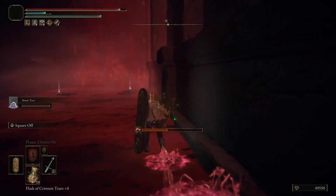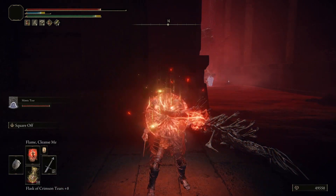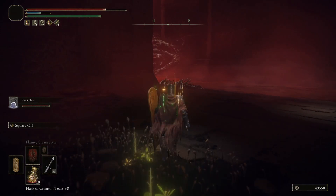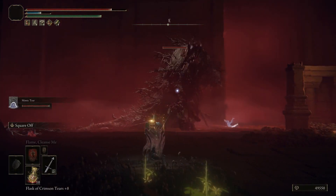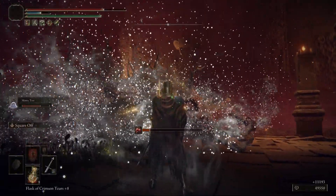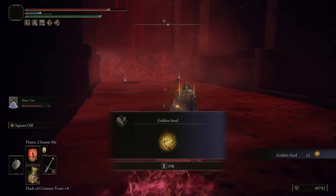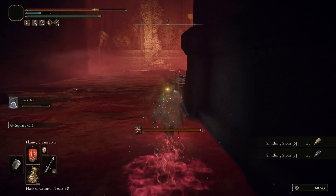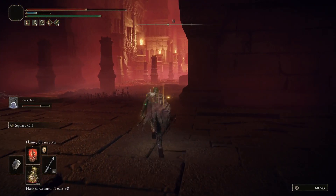Run forward, and once you get close to the items there will be a rumble — you might want to get out of there. It's another Ulcerated Tree Spirit. It might be good to back up just to not fight in the rot; this little square section is decent for a fighting arena. Once you take them out, you'll be granted a Golden Seed, and you can then safely head in to get a Smithing Stone 6 and a Smithing Stone 7. Pop Flame Cleanse Me and continue on, moving through the rest of the area and clearing out the rest of the enemies.